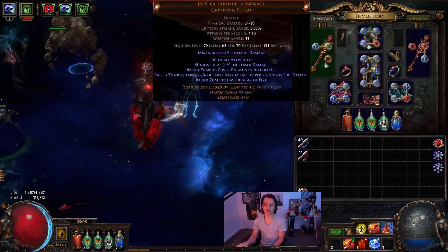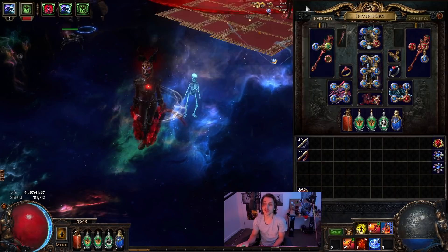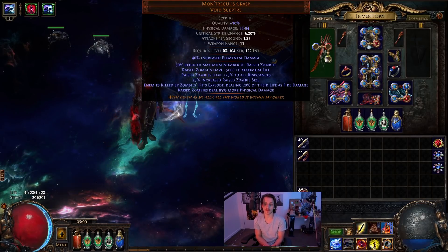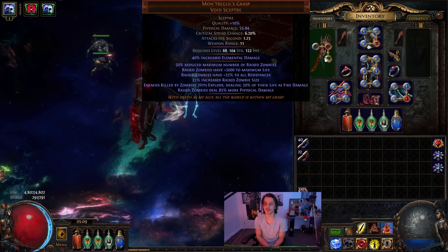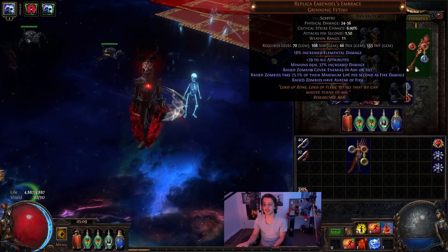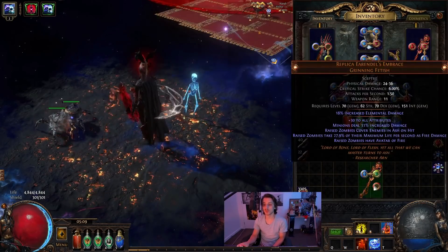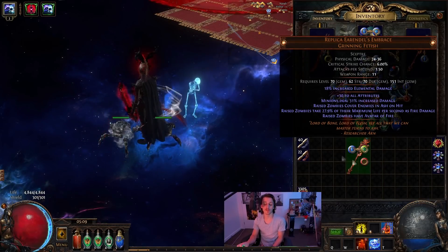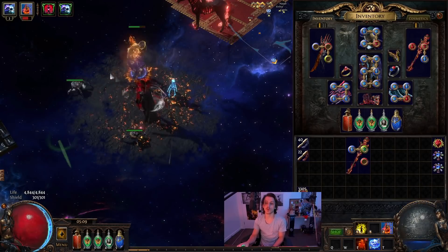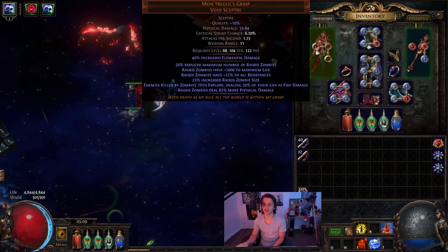Those are the main uniques — pretty niche, kind of hard to get, but I bought them pretty cheap since they're not highly desired. For single target we swap into a Montregul's Grasp, which gives another 5,000 max life to our zombies. The reason we don't use it full-time is that it also gives zombies 25 fire resistance, making them die much slower. Currently with the scepter at 28%, the other at 25%, and Infernal Legion, zombies take less than a second to die. With Montregul's on, you lose 28% fire damage per second and give zombies 25 fire res, so for general mapping it's too clumsy — it's just for single target boss swaps.